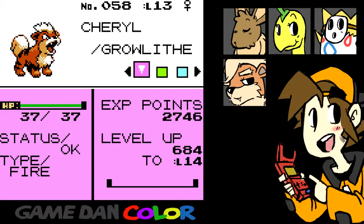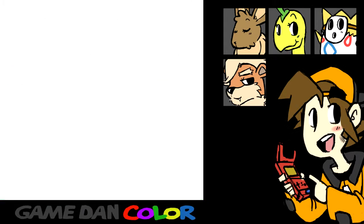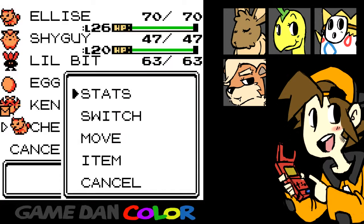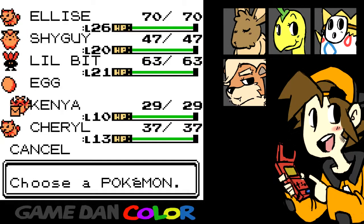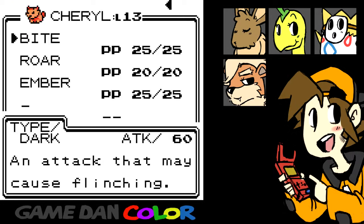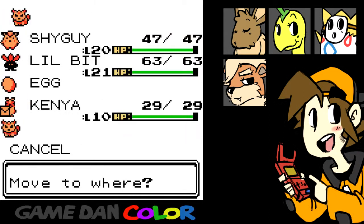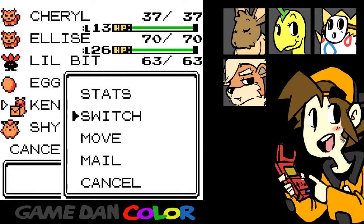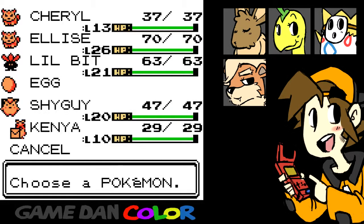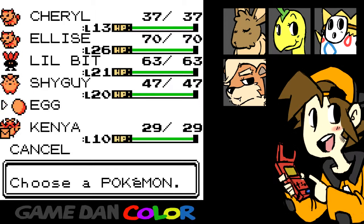Cheryl's a pretty cute name. A lot of the Pokemon I catch are girls. I prefer it that way, but it's just kind of odd that it's happening. She knows Bite, Roar, and Ember. She's kind of under-leveled right now, so I think I'll give her some attention off-screen. Actually, since we're in this area with a lot of bug-type Pokemon, we're gonna switch the order up. Put Kenya at the bottom. Why is his name Kenya? That's so weird — it feels racist, but it's not.